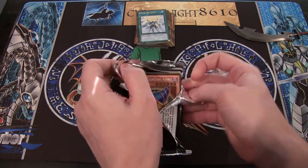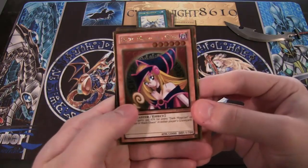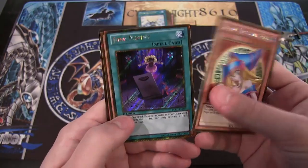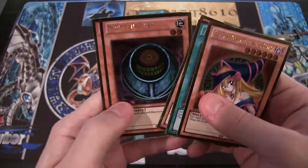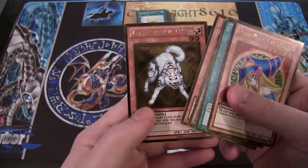Here's another Gold Rare I haven't gotten yet — Dark Magician Girl. Very nice, especially since Dragon's a Legend has the Dark Magician Girl Knight; this will work very nicely with it. Then Junk Puppet, Chronomaly, Morphing Jar — poor Morphing Jar — and Raikou. I didn't know Raikou was in here, actually — I totally forgot about that. Awesome.